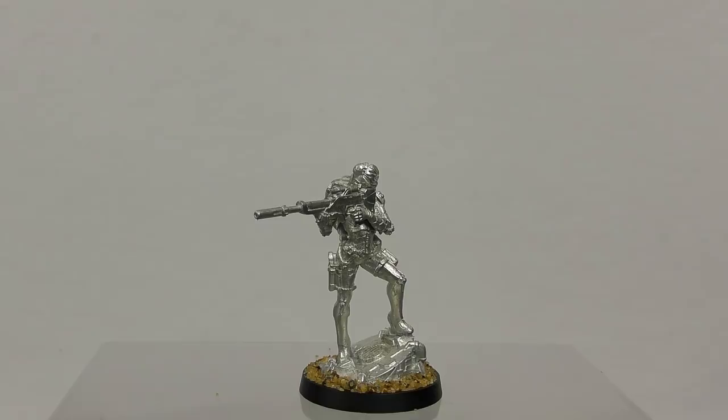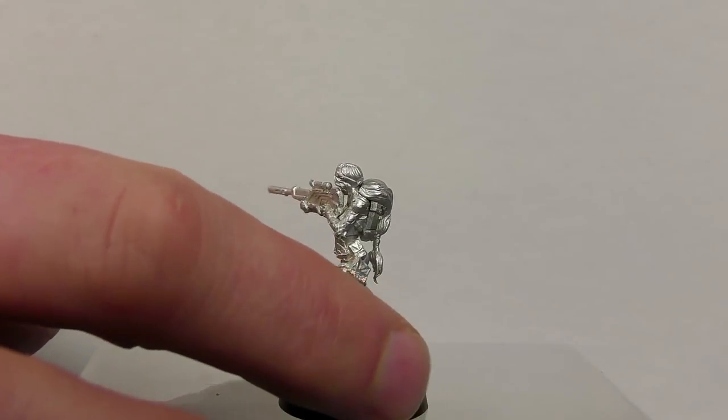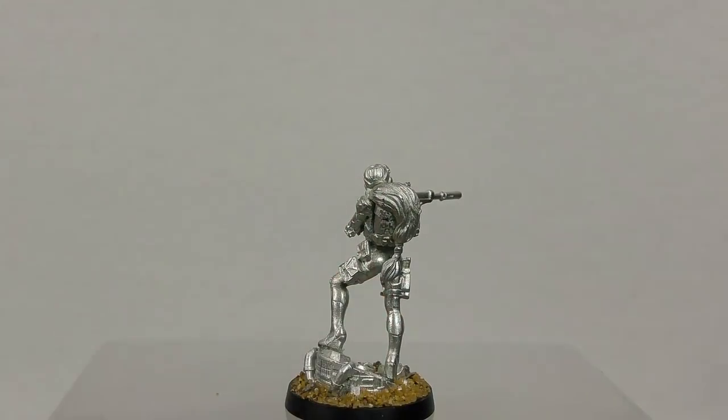Next is a Naga, which comes with a sculpted base. I've stuck some sand around it. This looks like a sniper model and is a really nice sculpt. Spinning it around you can see the big flowing hair over what looks like a rucksack. Again, fantastic quality — I can't say enough good things about these miniatures.